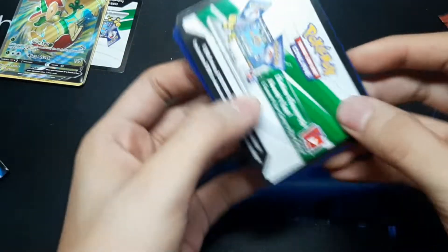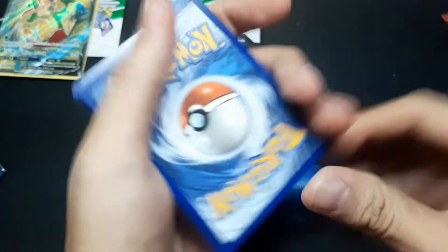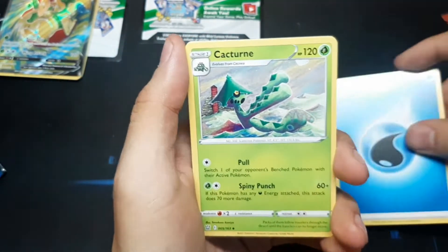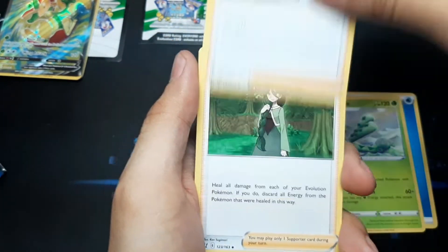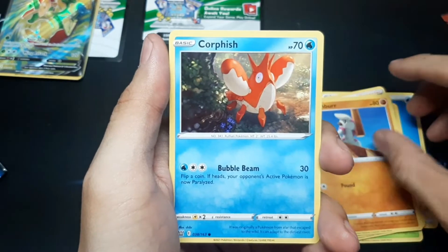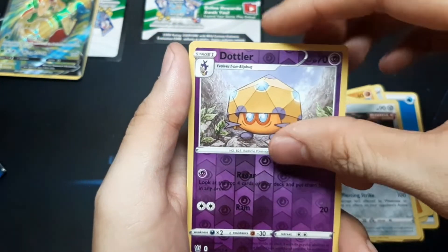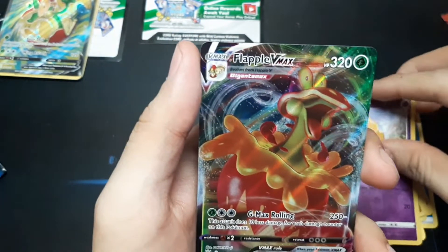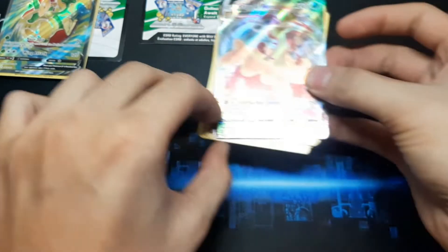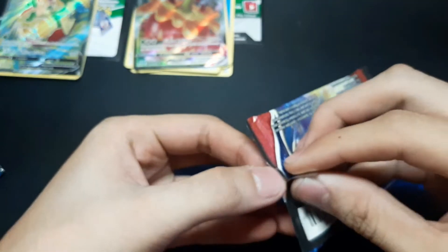Okay, another white card. Another floppy card — VMAX! Okay, so next let's open another booster pack. We got two full art cards on the previous packs.